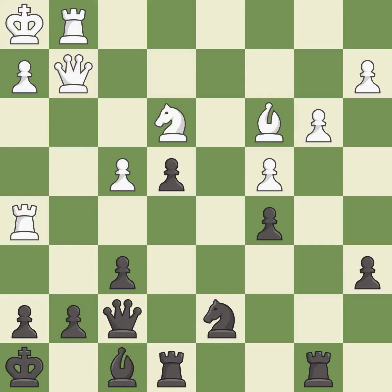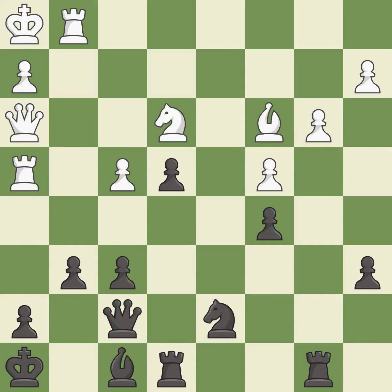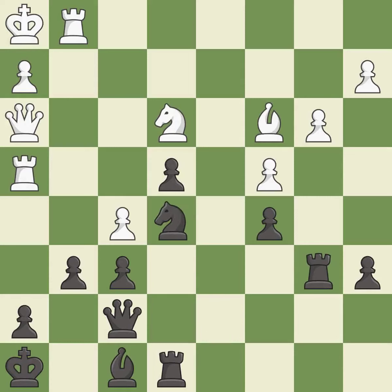This wins a tempo by threatening a rook and forcing it to move away. This threatens to force eventual checkmate — it is an inaccuracy. This misses an opportunity to move a piece to safety — it is a mistake. This moves the rook to safety. This threatens to take an open file with a rook. This protects an under-defended pawn that is under attack. This threatens to kick a rook. This wins a pawn. The rook is now on an open file, which helps control squares across the board.